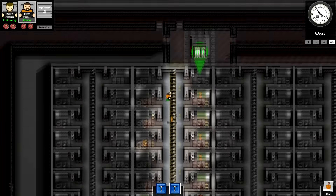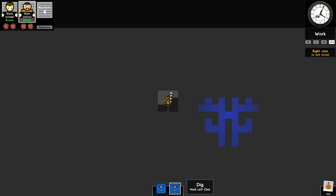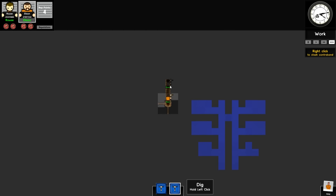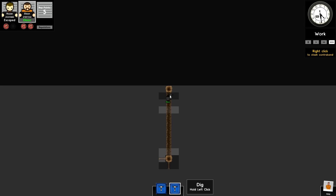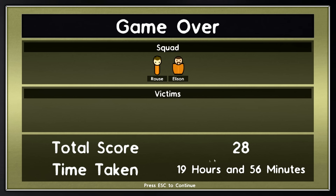I just need to figure out where the dog is. He's going to dig. Alright guys, the Unescapable 2 prison? Not very hard to escape. Took 19 hours and 56 minutes — could be faster if you only did it in one attempt. If you guys liked this episode, don't forget to please rate, comment, and subscribe. Otherwise, I will see you guys next time. Thanks for watching.